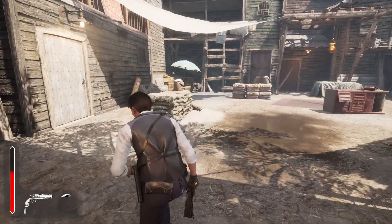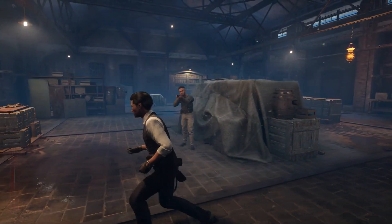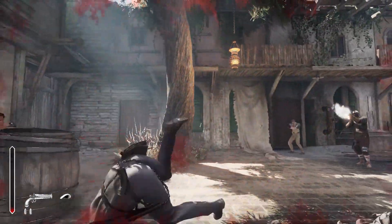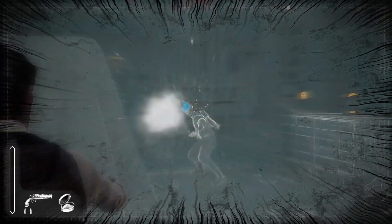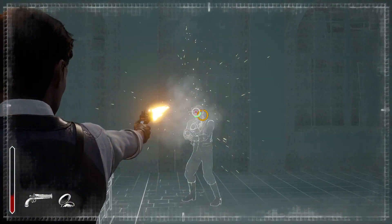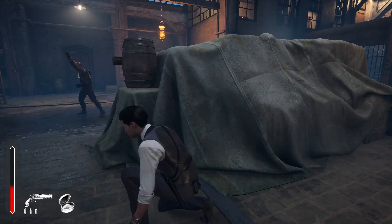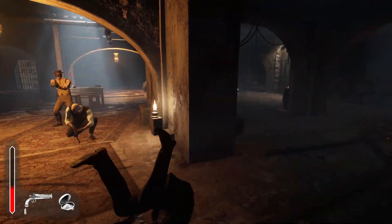While gunfights only happen ever so often, they require focus and fast reflexes. Sherlock's agility and speed give him the edge over his foes, but his relatively small health pool makes him a glass cannon. Cover can only grant a few moments to breathe, as enemies will do everything in their power to smoke you out. It's a much more effective tactic to always switch positions and time your dodges — they can help reduce or even completely avoid incoming damage. Plan your actions ahead: swoop in to land a blow and retreat to safety as needed.